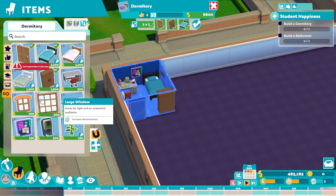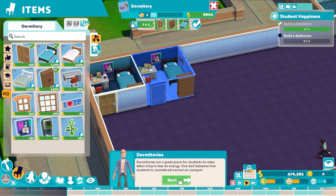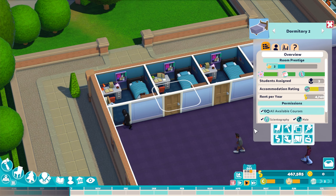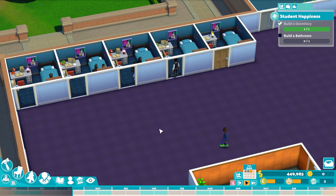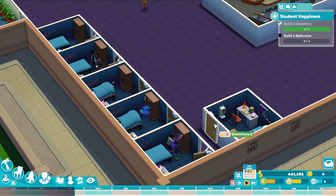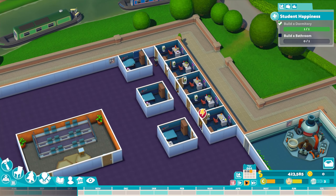We're going to copy that room and just duplicate it all the way along. One bed between five students is considered not a student, apparently. But I'm going to copy my dormitories all the way along because I have the money to do so. I'm going to let our students have their own bedrooms. Running the dormitories all the way along here, leaving some gaps for bathrooms. So we have one, two, three, four, five, six, seven, eight dormitories there.